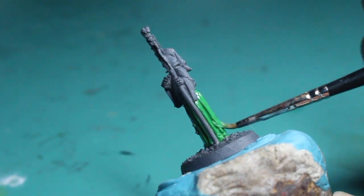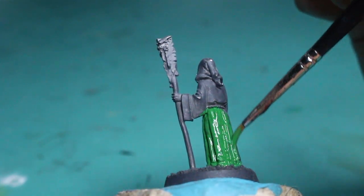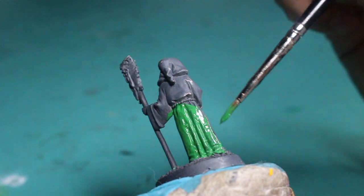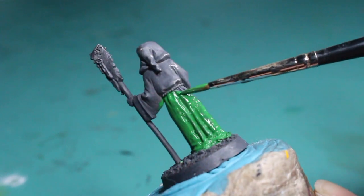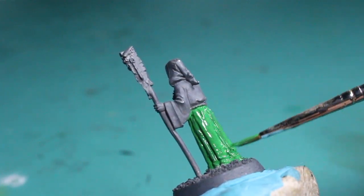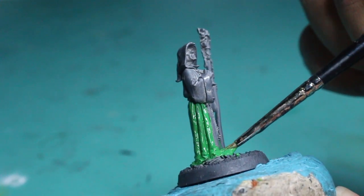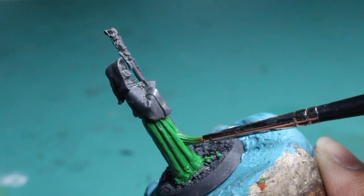Warpstone Glow is your first color. I base coated — or undercoated rather — this miniature in a nice gray primer. I believe this was Mechanicus Standard Gray primer, or just a gray primer spray you can get from most any modeling company. I'm focusing on the robe because Warpstone Glow is such a beautifully vibrant color — I want to paint this guy up as close to the Games Workshop ideal as possible.